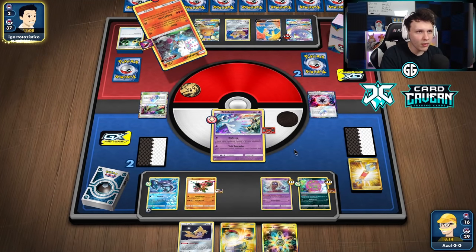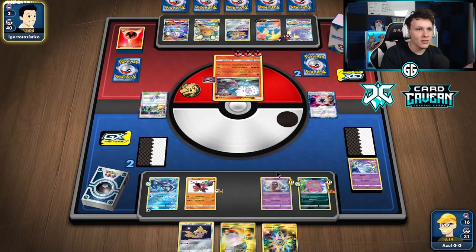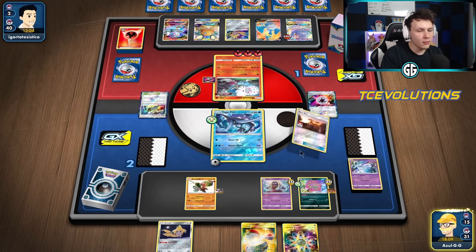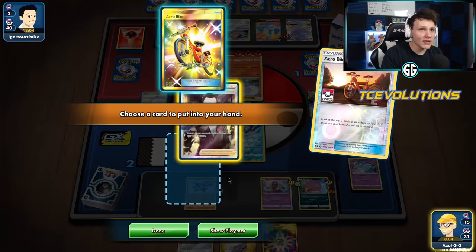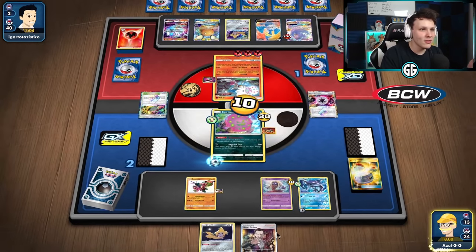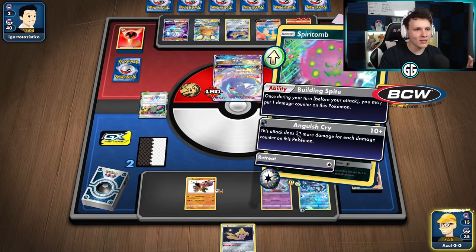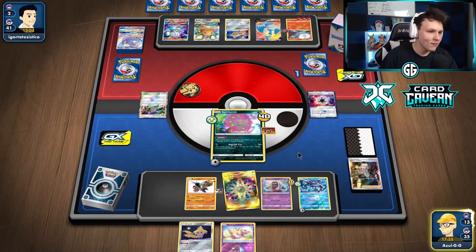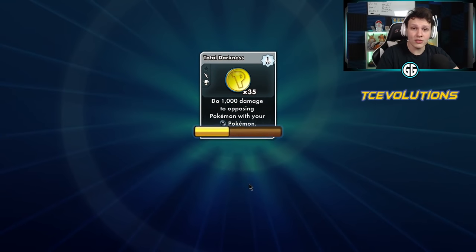It's the Nihilago that gets knocked out! We get to hard retreat into Jirachi, draw an Acrobike, and — Boss's Orders also does it! I didn't even realize until right now. Switch into Spirit Tomb, attach the Rainbow, and knock out that Oricorio. Boss's Orders was also an out — hard retreated to Jirachi, got the Boss's Orders, had the Rainbow, had a ton of outs. Yeah, there's the win! Hope you guys enjoyed these games — if you did, hit the like button, subscribe, have a good day, thanks for watching!